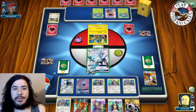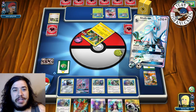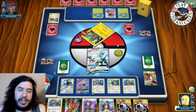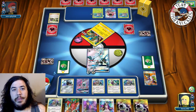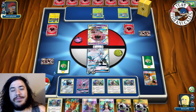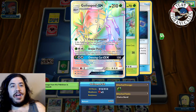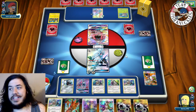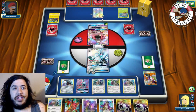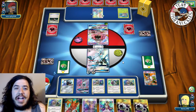Turbo Drive does 120, knocking out Dhelmise. We attach a Metal Energy to the Benched Type: Null. Opponent takes a prize and gets a DCE. They bring up Golisopod GX - a Rainbow Rare - wanting First Impression for 150 with Choice Band. Golisopod GX comes active, and a Heavy Ball finds another Golisopod. Now opponent has two Golisopod GX which is concerning since we need more metals in the discard pile.